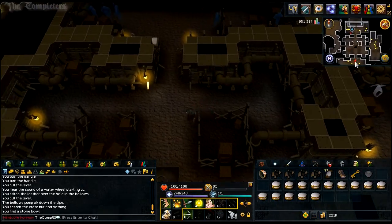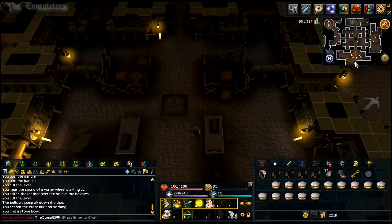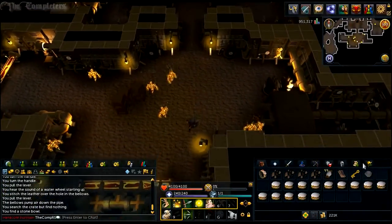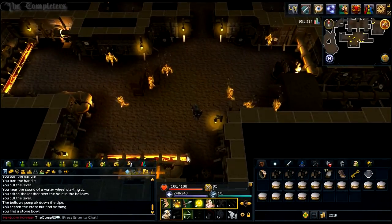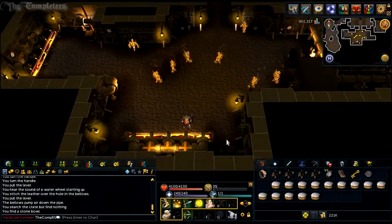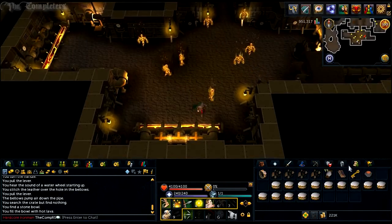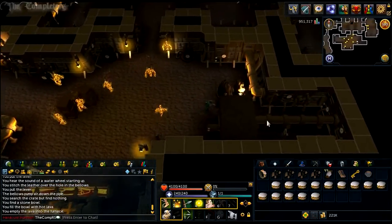Now that you've obtained a stone bowl, you now want to head into the southern room. Upon entering, you want to use that stone bowl on the lava trough in the south side of this room. Once you've obtained the lava, you now want to use it on the furnace on the east side of this room.